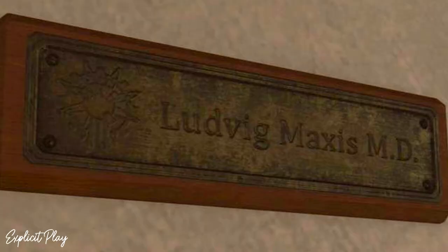This is Ludwig Maxis MD. If you don't know who this guy is, it's Dr. Maxis from pretty much every single Zombies map — he's either in the map, or referenced, or somebody's speaking about him. And just to the left, there is the 935 logo. You're probably wondering why it's on this map, and the answer is we don't really know, but it's a pretty cool easter egg.